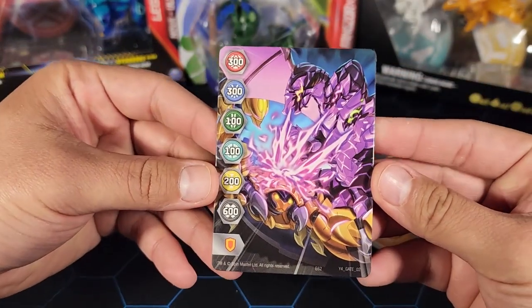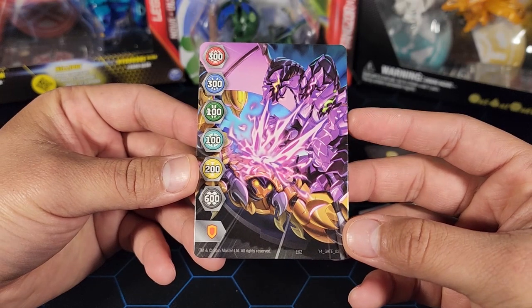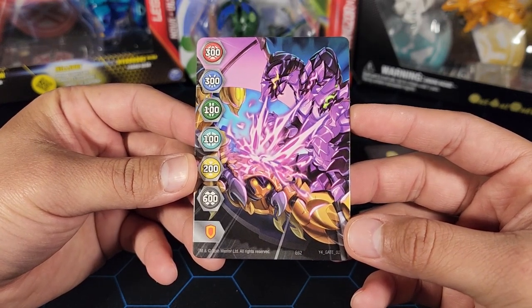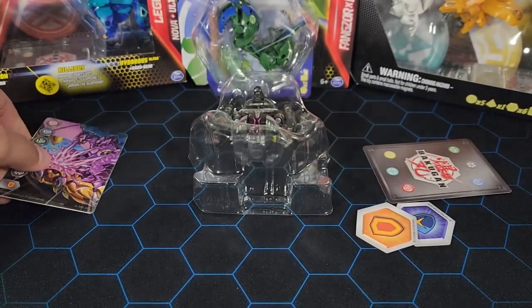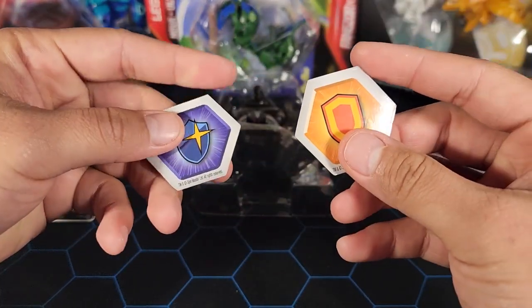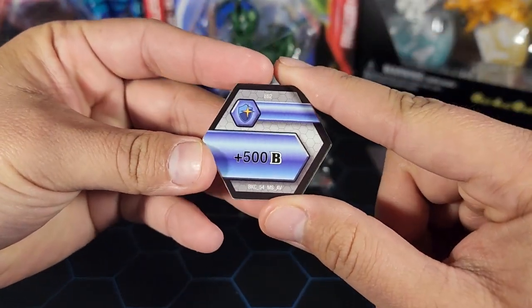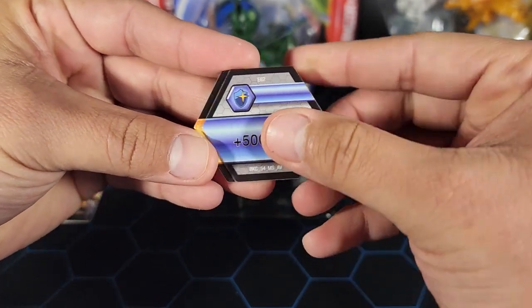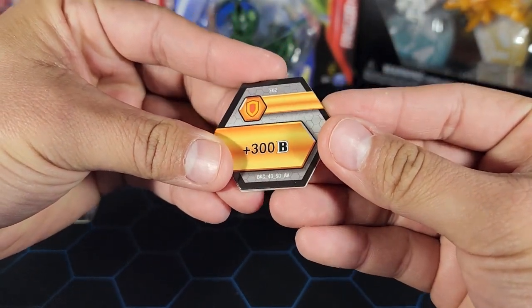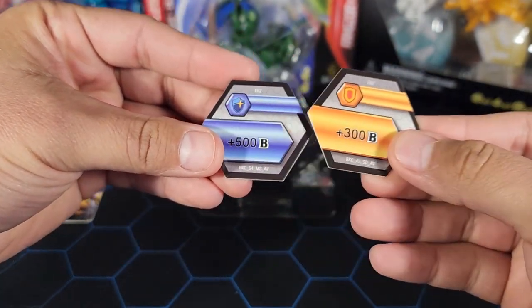We do have the character card, but first let's take a look at the gate card. We've seen this one a lot — gate card number two in the set; it looks like a Pegatrix is getting attacked by Nillious. Not a new one. We do have two cores: a regular Shield and a Magic Shield. The Magic Shield is a plus 500B — not bad but not the best. The regular Shield is plus 300B — again not bad, but still not the best. Nice core lineup overall.